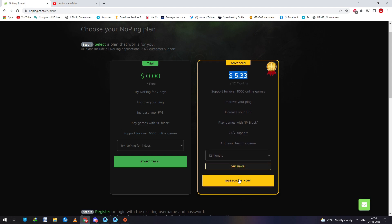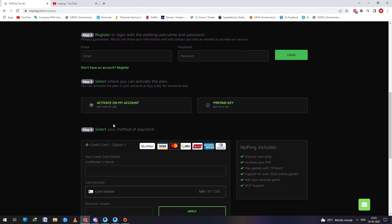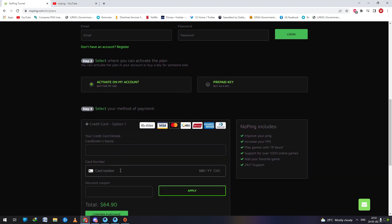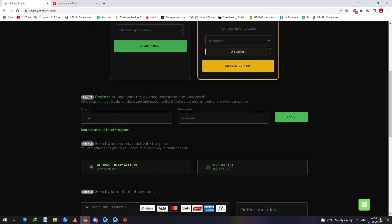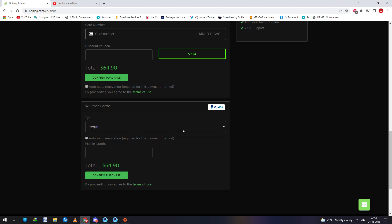The application we are talking about is NoPing. NoPing is the most affordable VPN. It improves your ping, it improves your FPS, it provides you 24x7 support. What else do you need? NoPing is the most affordable VPN out there and provides you amazing stuff at very low prices.